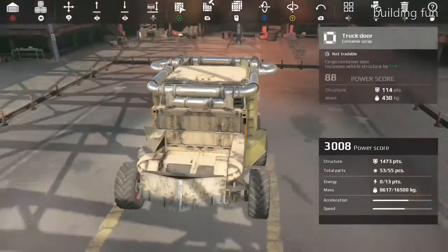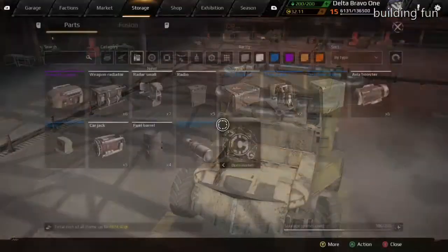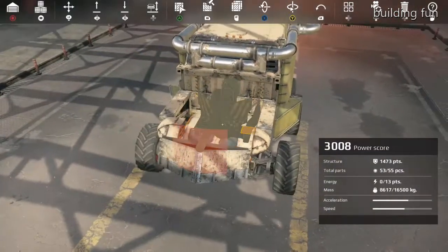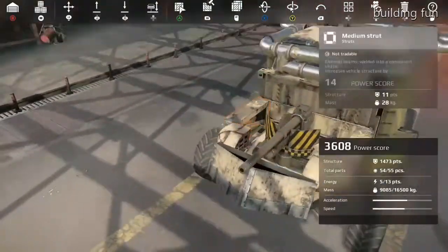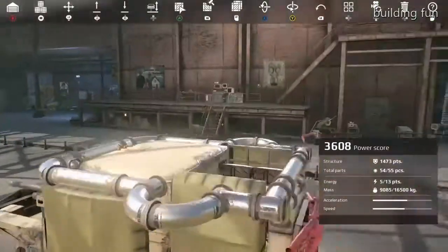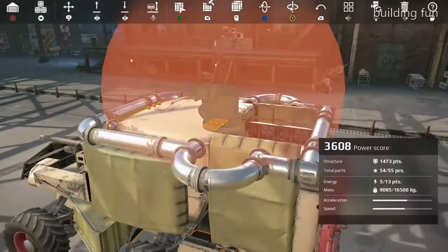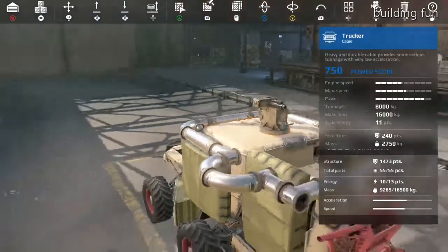Another tip is, like I've done with this, try and put all the parts you want to use around the vehicle. That way you know you're not going to run out of your total parts. Because early on you only start with, I think, 35. Go with some of the basic vehicles and take them apart so that you can see how they're made.